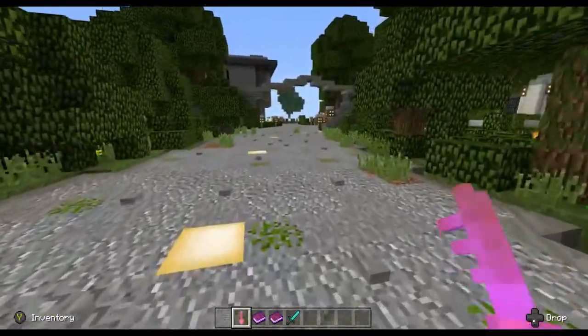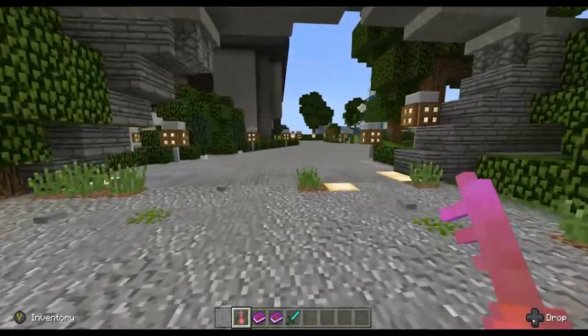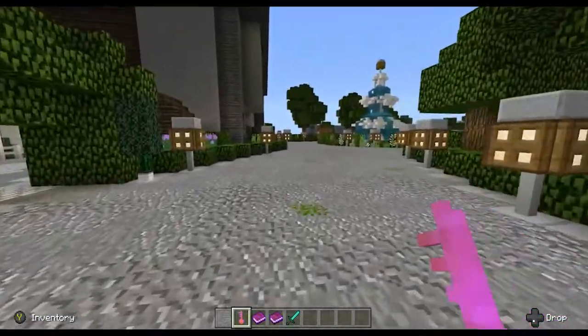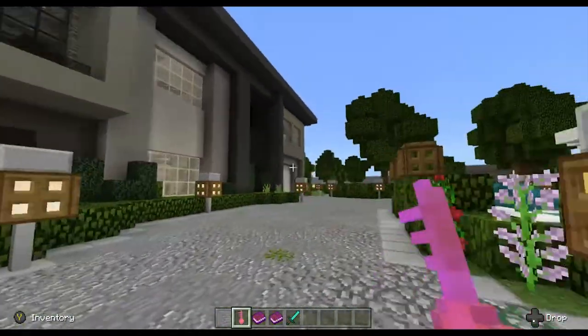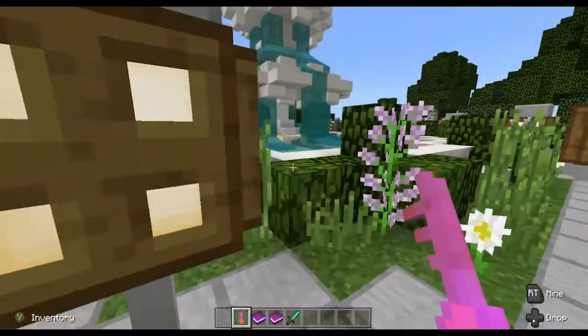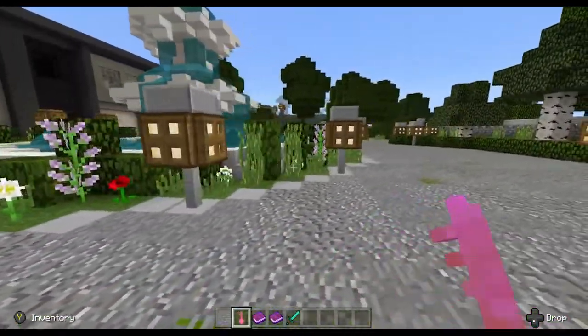That's what we call it around here — a mansion — when somebody has a $10 million ultra house. But I think this is maybe a step above a mansion. Obviously it's a big, huge house, but there's a lot of redstone in here. There's a lot of cool stuff on the outside. It's an ultra house.